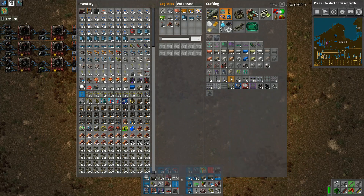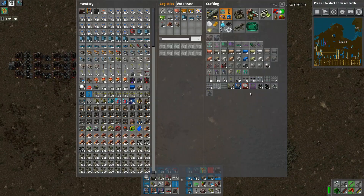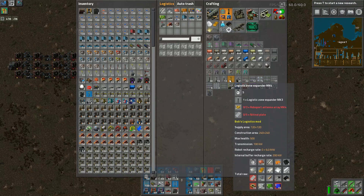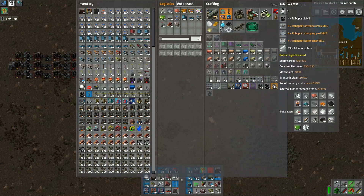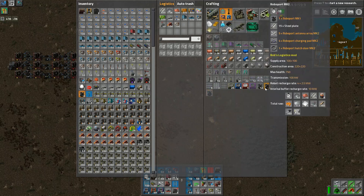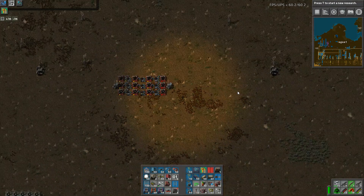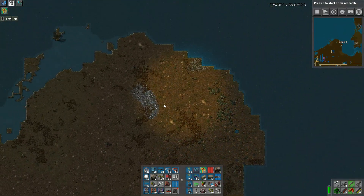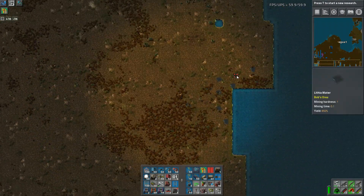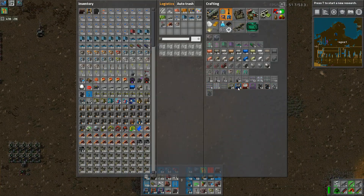I should start using logistics zone expanders because this guy takes a lot of components to build but does expand the logistics zone. But then again we were talking about how we don't have a lot of robot storage. At mark three it's 90 versus 150 at mark four. Considering we want robot storage, I feel like we just keep with the robot ports everywhere. What are you up here - iron and stone? What are you - lithia water?